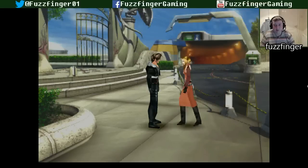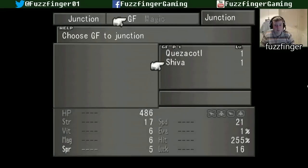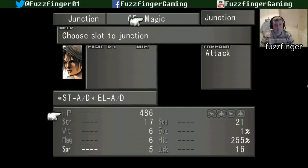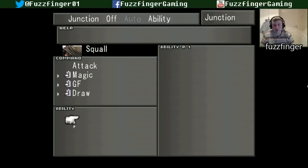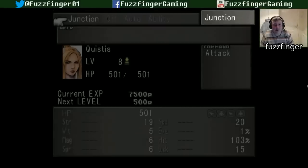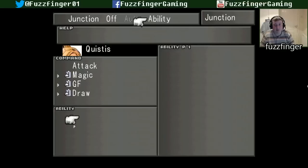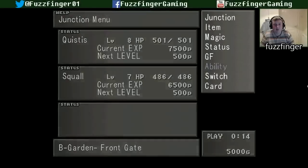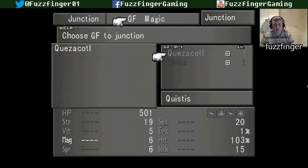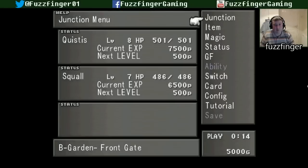Make sure you're nicely stocked. Right then, Junction. We'll give them one each. He can have Shiva. Can we give him anything yet? Nope — obviously we haven't drawn anything, so that would make sense. Magic, GF, Draw. Quistis gets Quetzalcoatl. We'll give a Draw as well. It seems pretty pointless giving them magic at the minute because we're not going to be using it, so we'll give them item. Same for Squall, I would say.